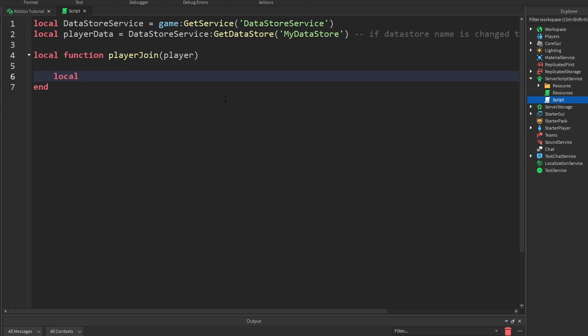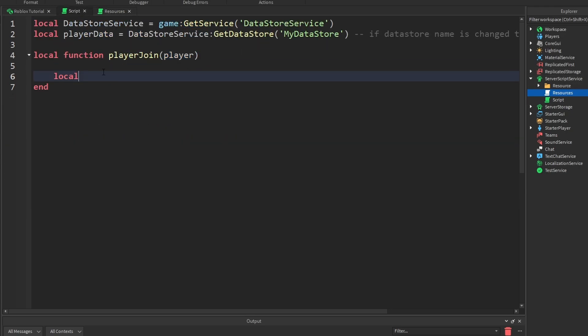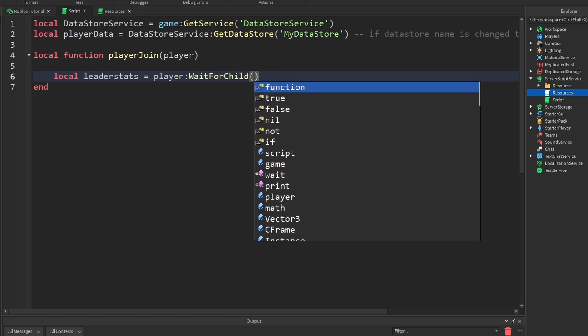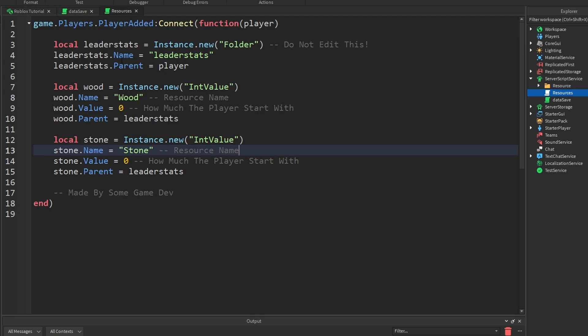So in here you're going to need a leaderstat system already. For example, I have this leaderStats, as you can see. You should see it something like this. Now we have to get our leaderStats. The way we do that is: local leaderStats is equal to player:WaitForChild and then we have to wait for 'leaderStats'. Actually, we haven't renamed the script yet — let's rename this to 'DataSave'.